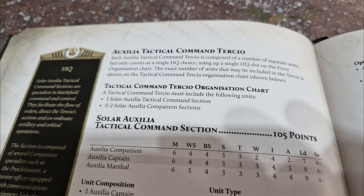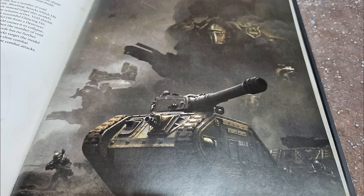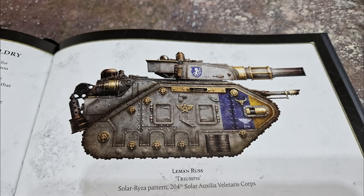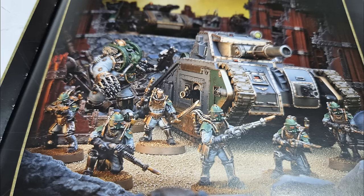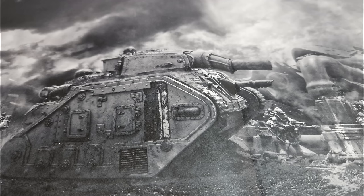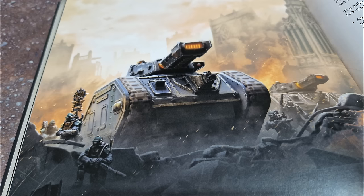The Auxilia Tactical Command Tertio — here are your plasma vets. You can take a command section and two companion sections, all of them can take plasma and all hit on threes. Plasma kills everything including dreadnoughts and terminators — these are your HQs and they're going to be killing the elites in the Space Marine armies you go up against. Playing Solar Auxilia is playing Horus Heresy on hard mode — you're okay for anti-infantry and anti-tank, but for anti-elite, get lots of plasma.